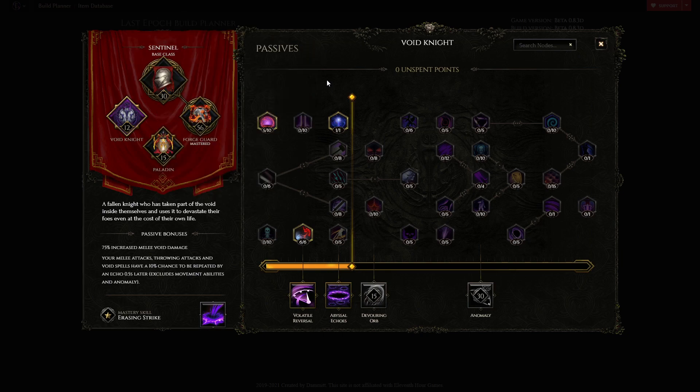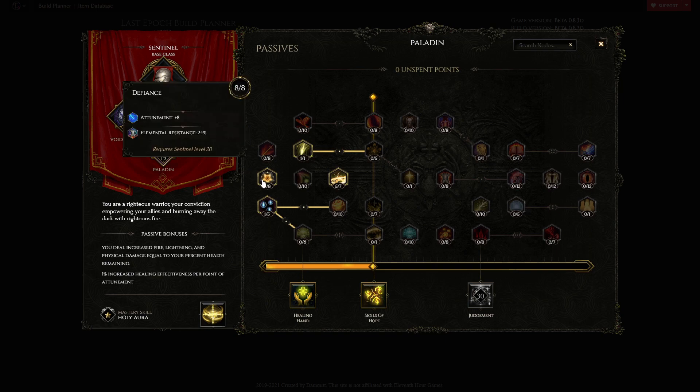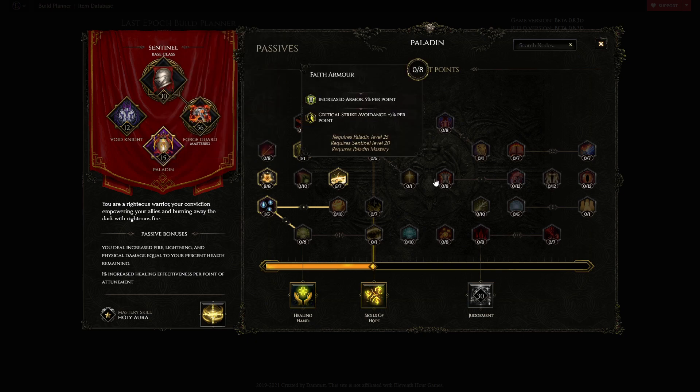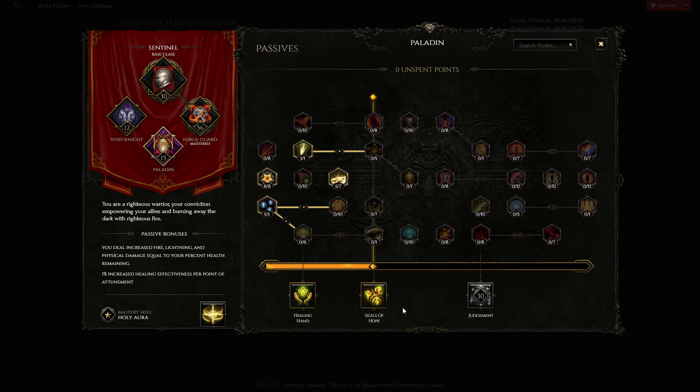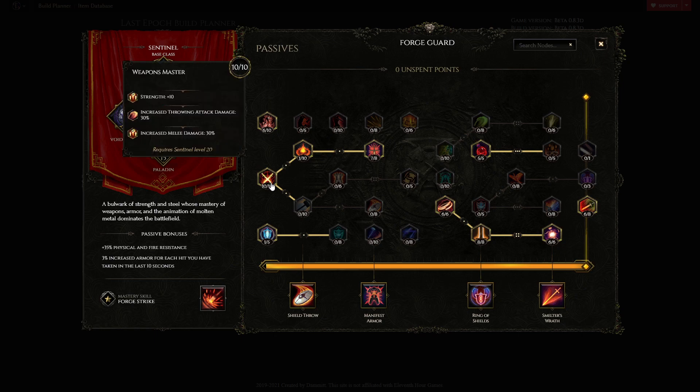Points are taken toward leech so that whenever Void Cleave lands, health goes back to full regardless. Volatile Reversal is taken to cap resistances. For Sigils, eight points into Defiance for elemental resistance, one point into Honor for extra block chance, Divine Bolt for additional shred stacks, and Blinding Light to cap endurance and unlock Sigils of Hope. One of the biggest challenges of this build is dealing fire and void damage simultaneously — you need global increases to melee damage. Strength does this, vitality does this, and generic melee damage increases work for both types, which is why Weapon Master in Forge Guard's tree is essential.